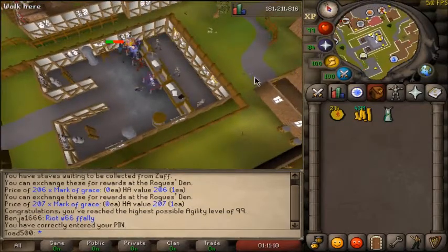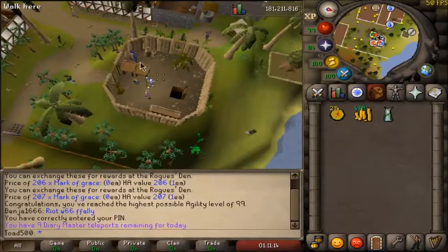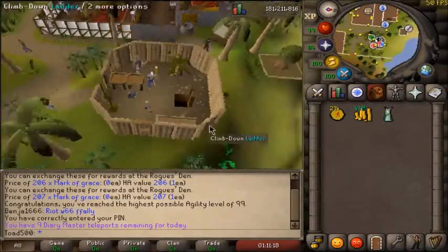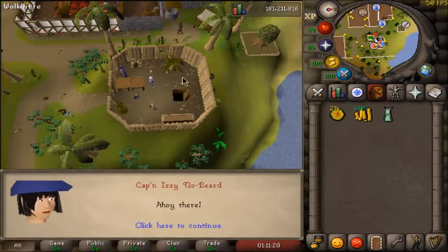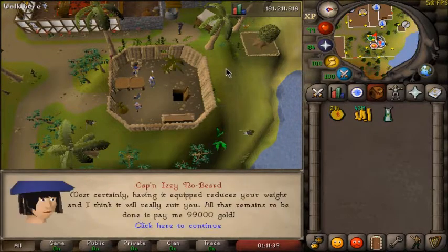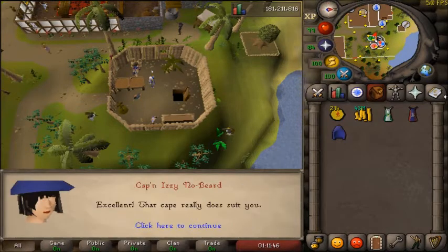Yes! I am glad to be done with the skill and I finally get to move on to something different. I swear to god I've been living in Ardougne for the past three months. Ahoy captain, is it true you sell skill capes of agility? Can I get one please? I can definitely afford that — I have about 43 mil in my inventory.